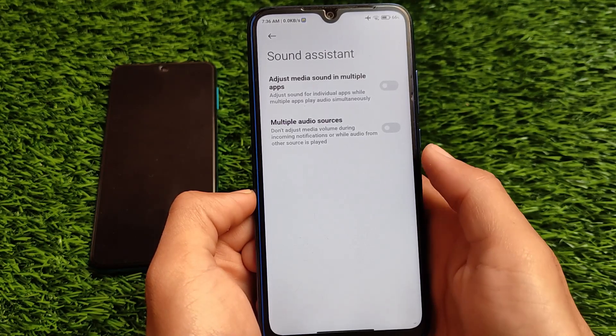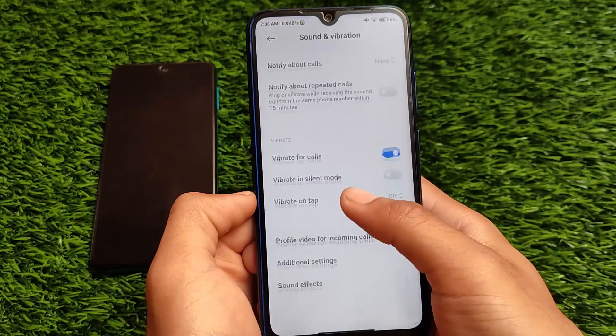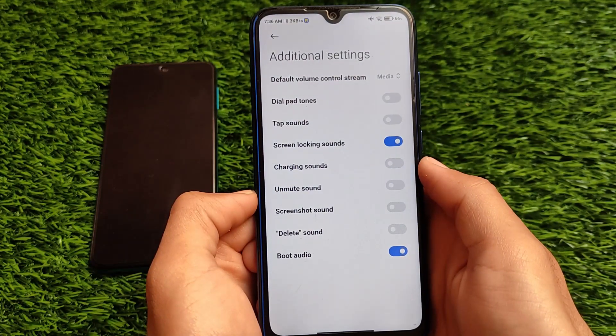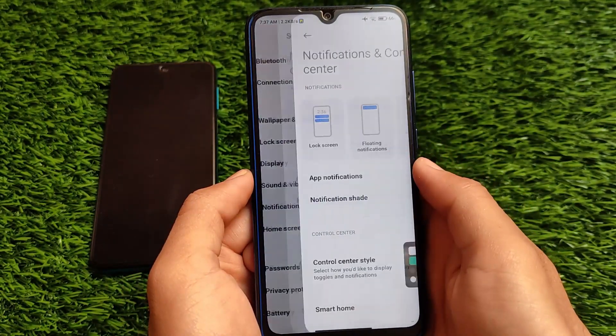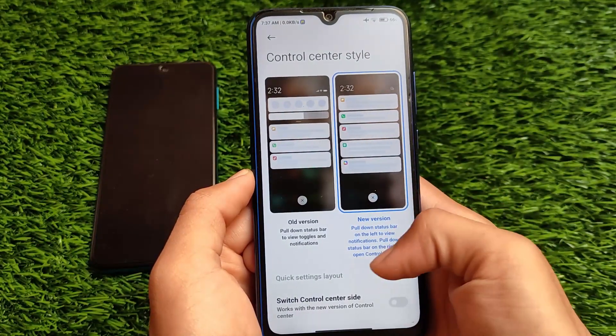Sound assistant is a very interesting feature of Android version 11 — you can adjust media sound in multiple apps and multiple audio sources, which I also use sometimes. The do not disturb mode and additional settings also include boot audio, which is something you only get in MIUI 12.5. In MIUI 12 you don't get boot audio, but in MIUI 12.5 you have it. If you want, I can make a video on getting boot audio on MIUI 12 as well.